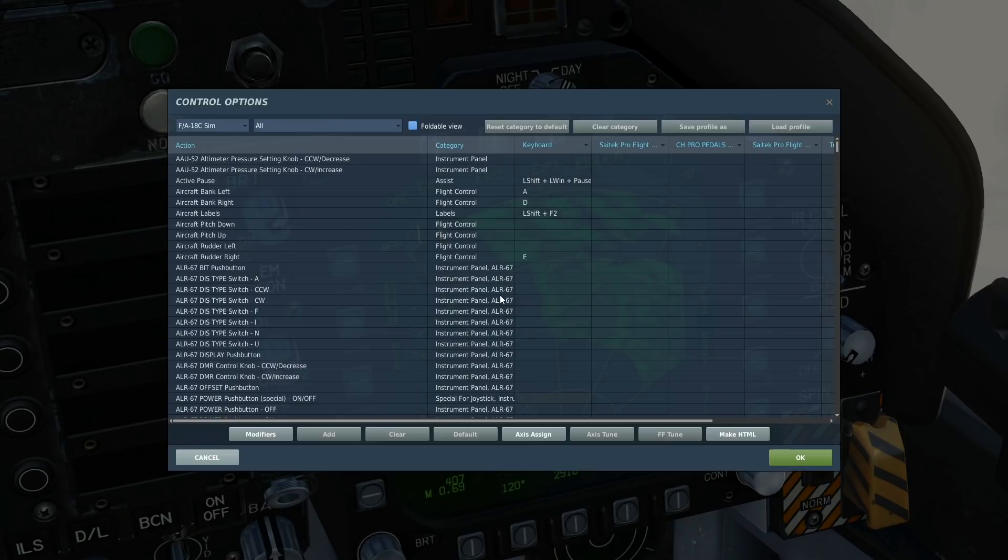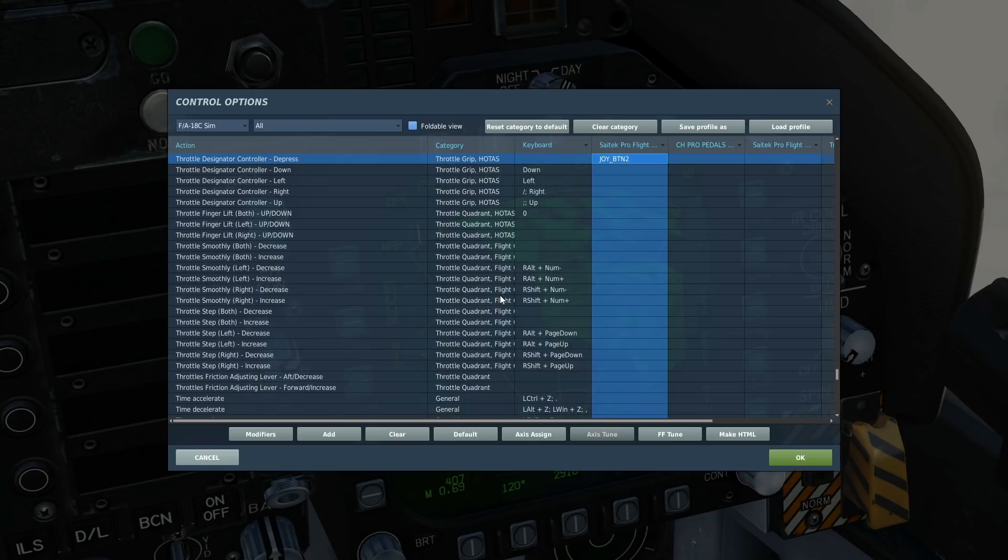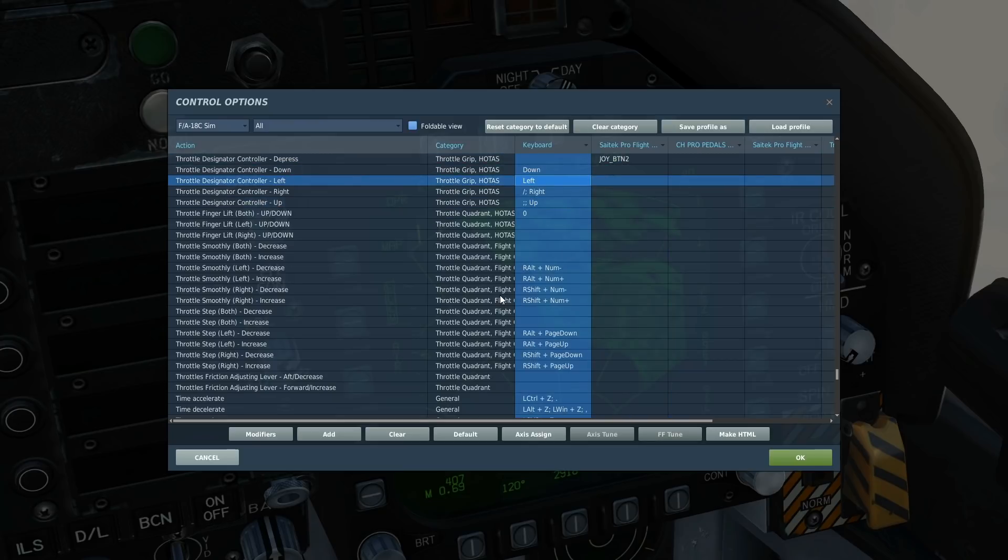A quick look at today's controls: to assign our TDC to our right screen, we press SCS right. To move our cursor about on the right screen or create a target point, we press and hold TDC depress while pressing TDC up, down, left, and right.